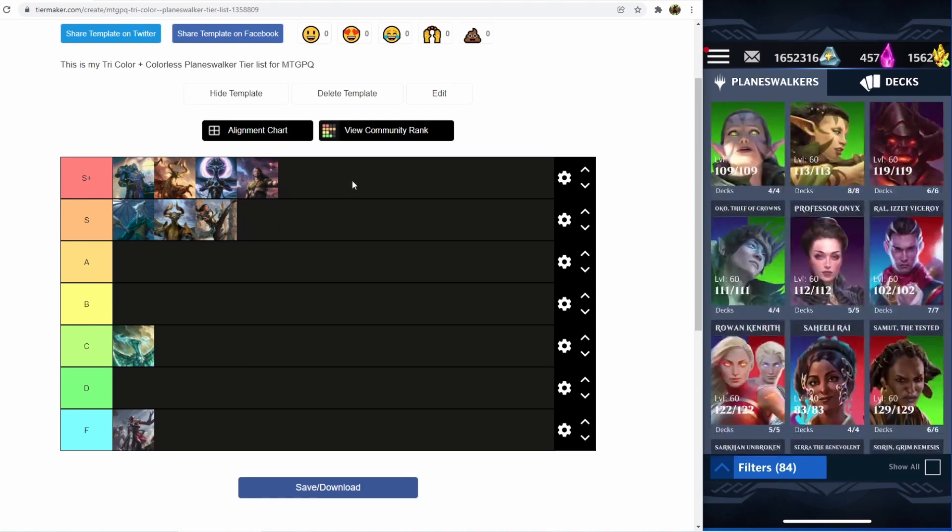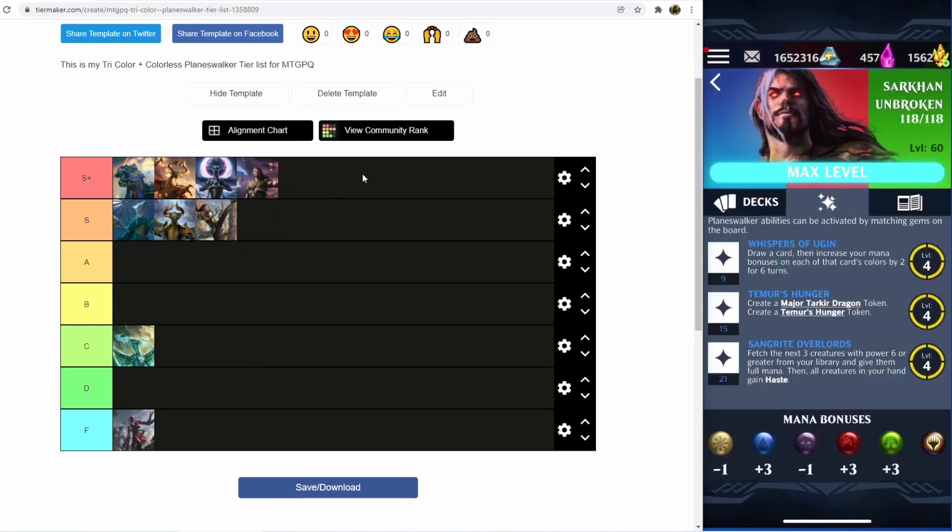And that's going to be Brokon. Brokon is an incredibly powerful planeswalker — really always going to be phenomenal. The third ability, fetching the next three creatures with power 6 or greater and giving them all full mana and haste, is just absolutely nasty. The second ability that creates the Dragon token really isn't that good, and I definitely would not use it for 15 loyalty. The first ability is only situationally useful because it only draws one card and the mana bonus increase is temporary.